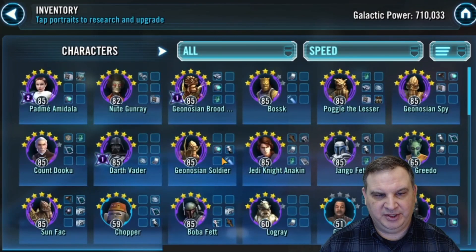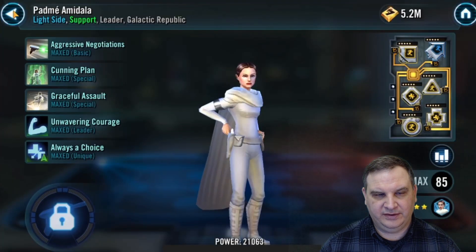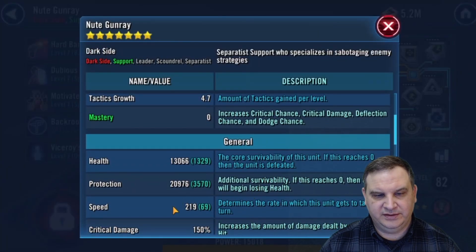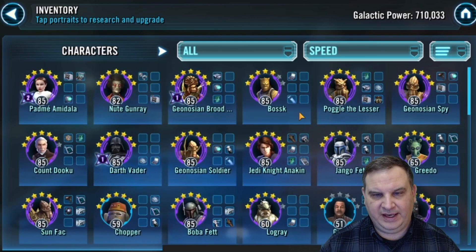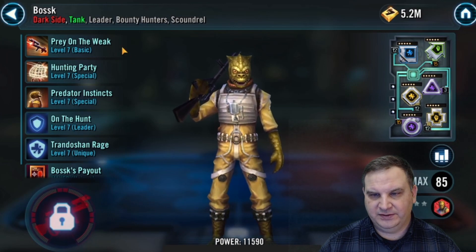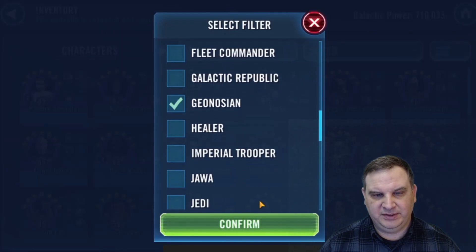Let's arrange by speed. Brute Alpha is the third fastest character. Padme is the fastest with 248. Newt Gunray's got 219, 69 speed gain — that's not that great, and he still has some mods to build up. Brute Alpha's kind of slow, so 219 is pretty decent added speed for him. And then we've got 211 on Bossk. Those mods still need some work — it's not a speed set. The speed falls off pretty quick; we've got three or four characters with some speed, and then it falls off from there.